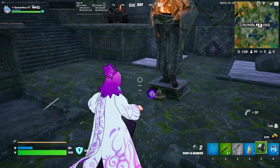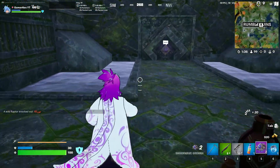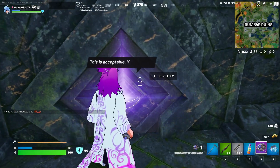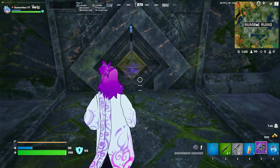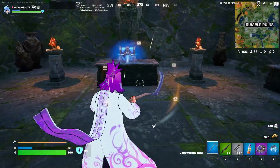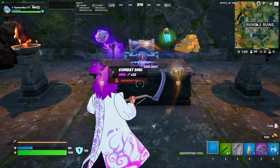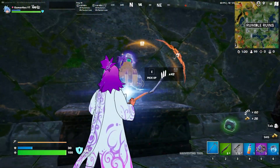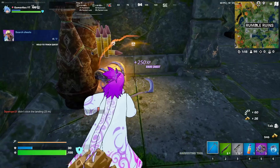Hello everyone and welcome back to Fortnite. The flare gun can be found either at floor loot or inside chests. The best way is going inside the vault, since the vault has a lot of chests and it's a rare type, which has a slightly higher chance to find the flare gun. Nothing in the first chest — come on, please. Second chest, nothing as well.